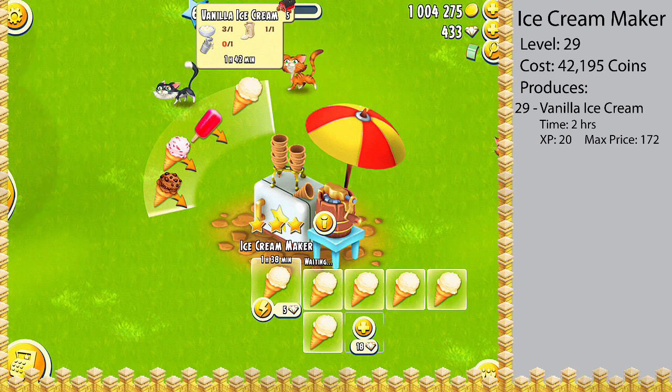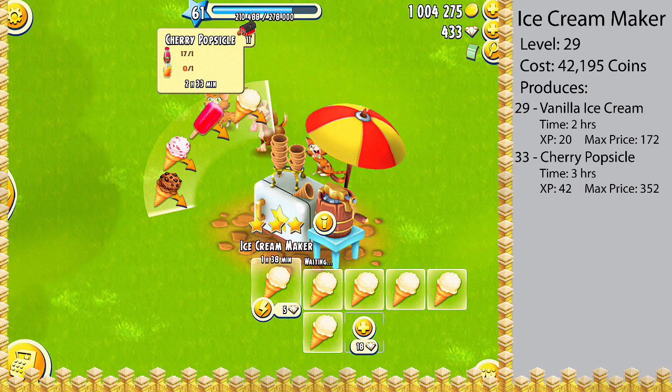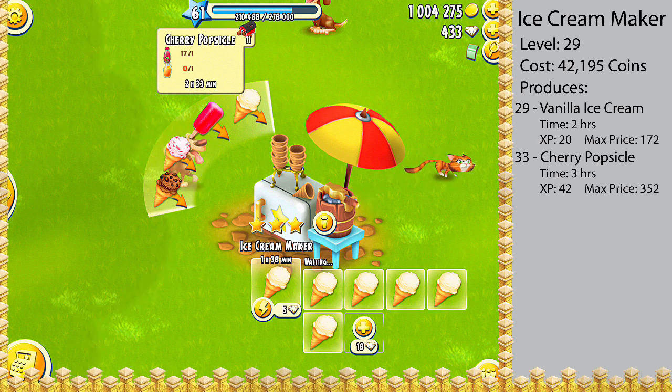The second item you can produce in the ice cream maker is the cherry popsicle, which is unlocked at level 33. The ingredients needed are one cherry juice and one syrup. It takes three hours to produce and you'll get 42 experience for each cherry popsicle you produce.